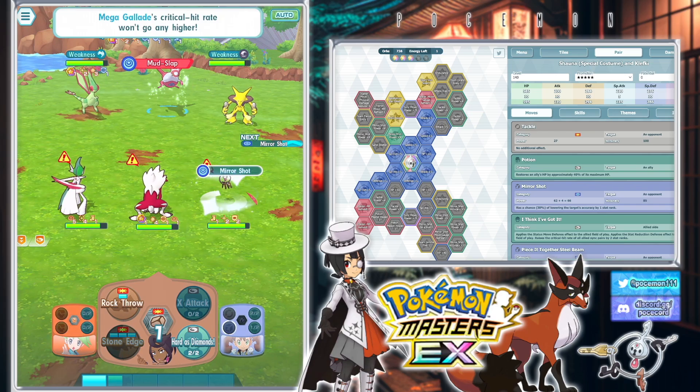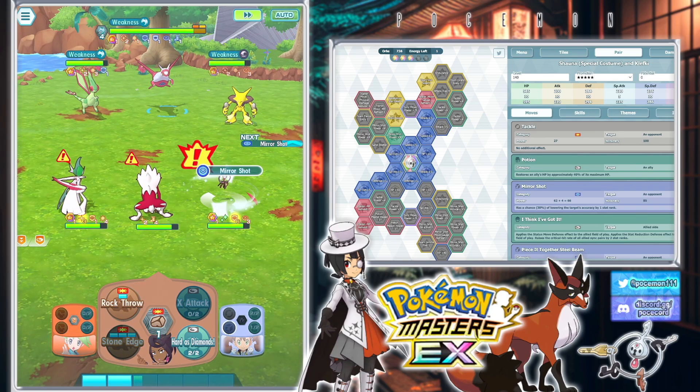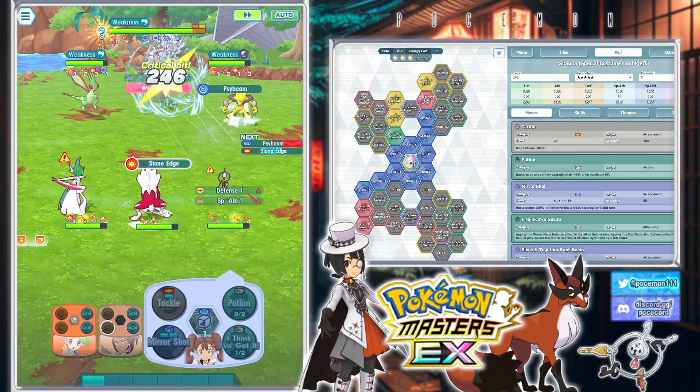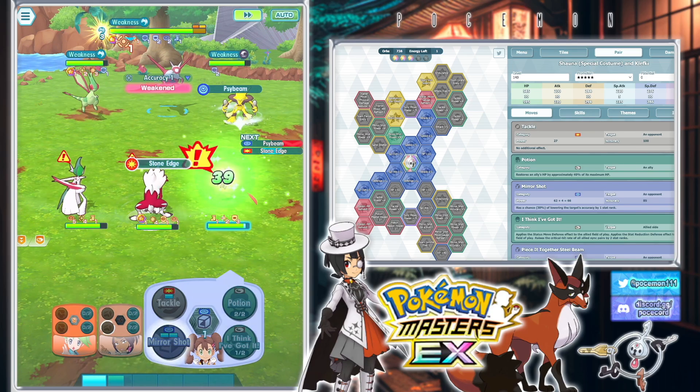If she's flinched, like, she's really not doing anything, right? Well, that's nice at least — they tried to mod slap us, but we had the stat debuff shield, which is helpful.